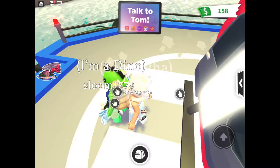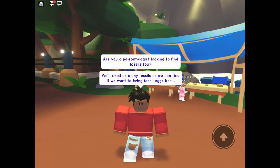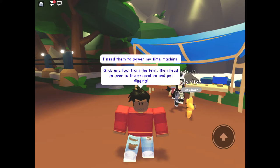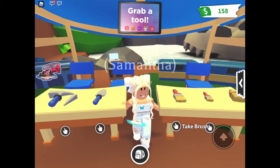Oh my gosh! An NPC says: 'Are you looking to find fossils too? We need as many fossils as we can find to bring the fossil eggs back. I need the power to the machine — grab any tool from the tent, then head over and get digging. I can't wait to see some dinosaurs again, it's been too long!'